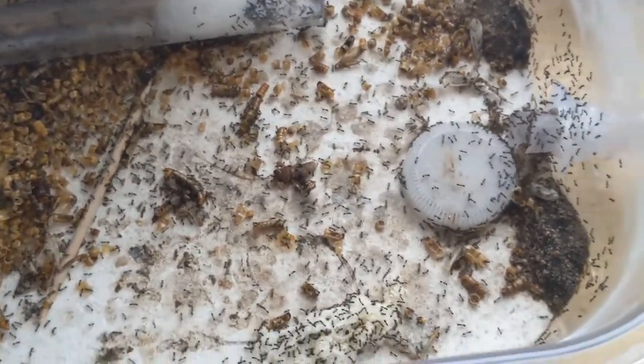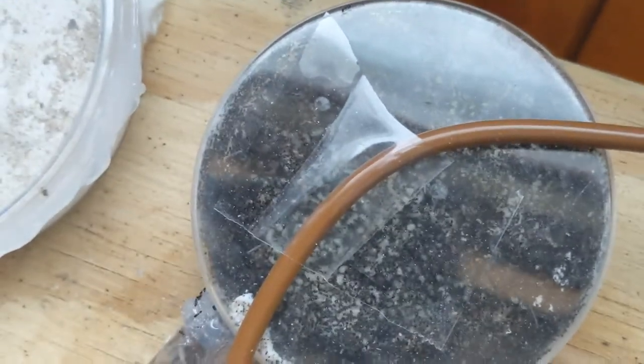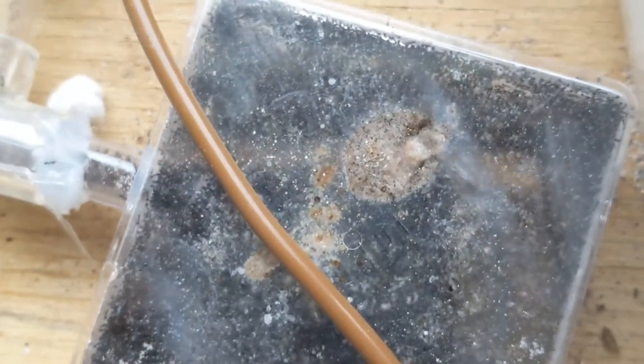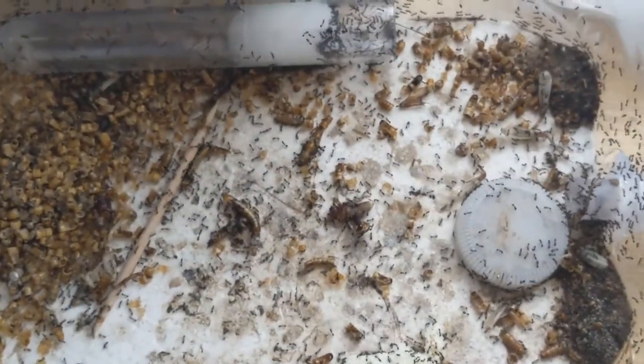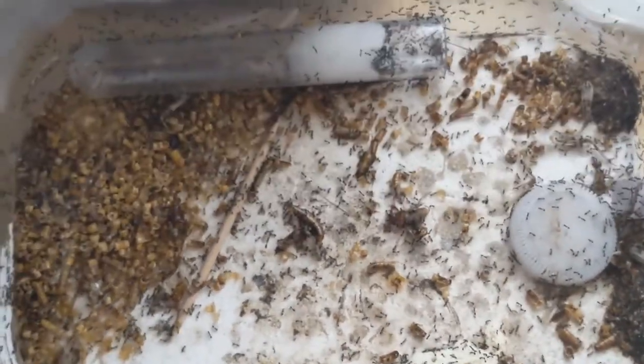The colony has been eating around about 10 to 20 mealworms every day. They have also been chugging sugar water very quickly, which means I'm going to have to replace that soon. You can see in that shot just how many workers there are in that secondary nest as well.